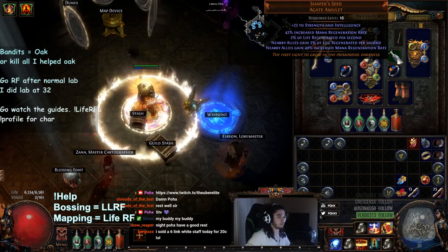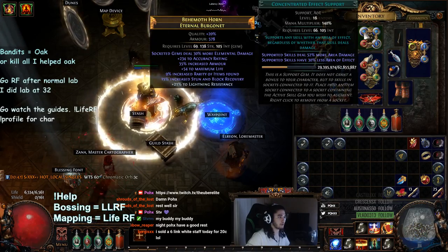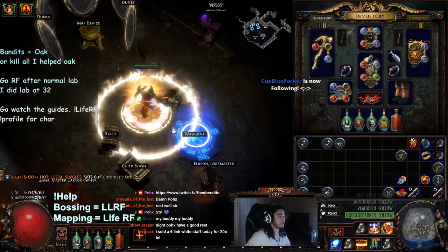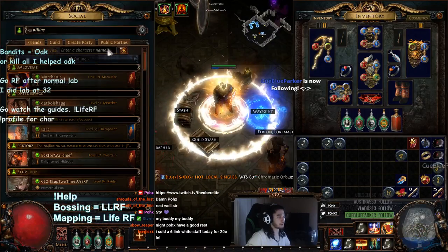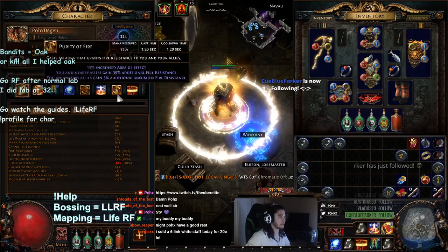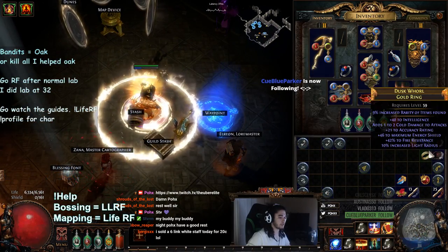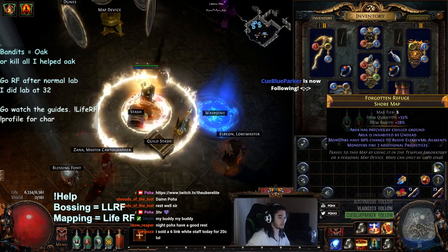Let me go over my gear one more time quickly. Links are the same as pretty much always. Remember that you can see my profile now - you can type exclamation mark profile on my Twitch stream to see all my gear. Let me go ahead and show you guys in a quick map - I can show you the Shore map.